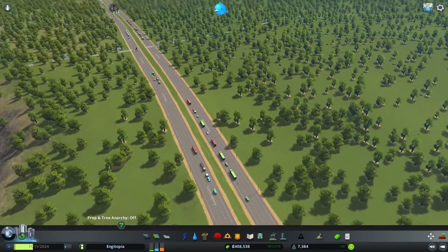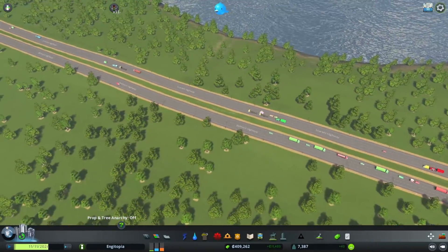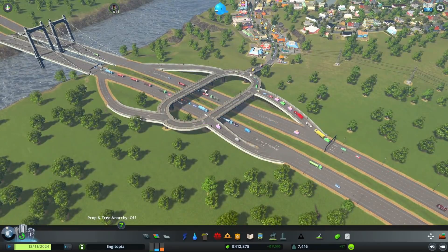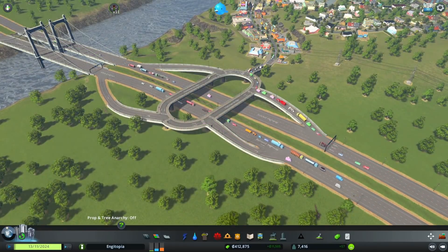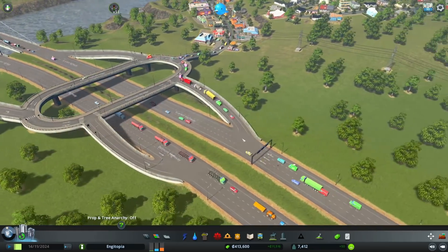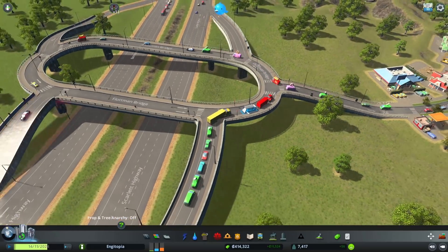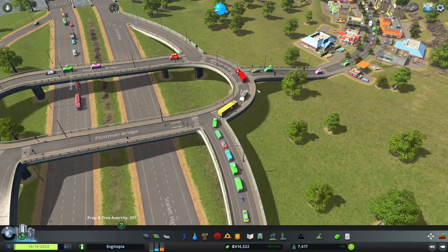Right, so highway design. Where do we start? I guess we could start by going back to this one. So in the UK this is sort of a standard junction layout. It's not ideal because obviously you come off the road and then you gotta slow down, then need to give way, or there might be traffic lights or something. So not very good.